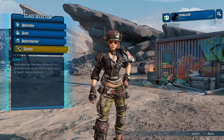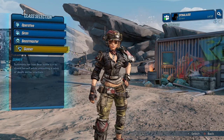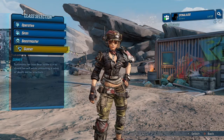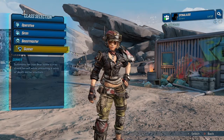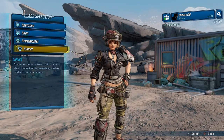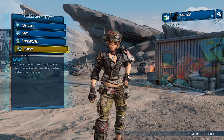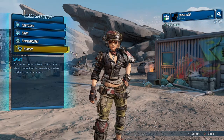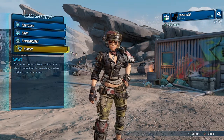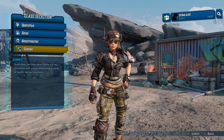The next character is Moze the Gunner. She summons her Iron Bear battle suit to shield herself while unleashing a salvo of death on her enemies. Similar to the Gunzerker Salvador in Borderlands 2, Moze is all about close combat and explosive high-impact damage. She is a gunner that specializes in mechanical combat and is able to call upon her giant mech, Iron Bear. Her skill tree allows her to equip a range of weapons to the battle suit, including high-velocity rail guns and rapid-firing miniguns. Moze's skill trees encourage a relentlessly attacking approach, but she also has a shield-based tree if you prefer a more defensive playstyle.